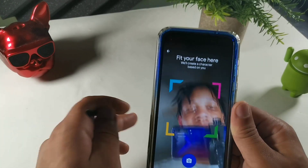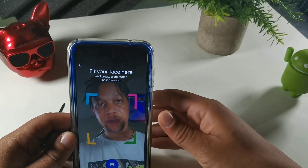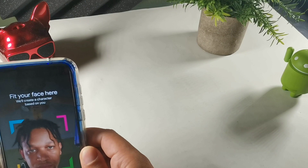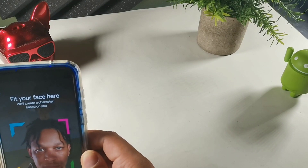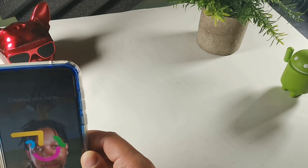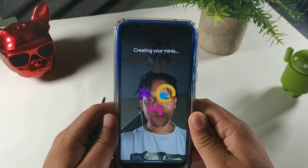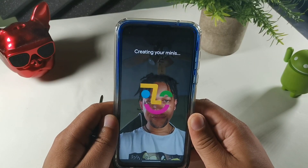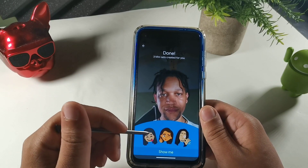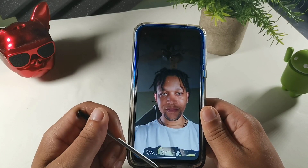Hit that button right there and it's actually gonna take a scan of your face. Let me take a picture really quick, and then it says it's creating my character based on my picture that I just took. It says right here — they actually made three different ones, but if I don't like those ones I can actually customize them.